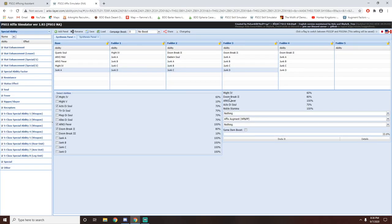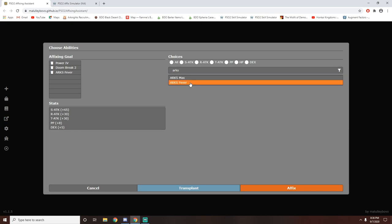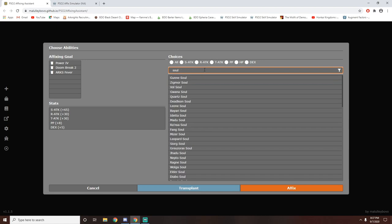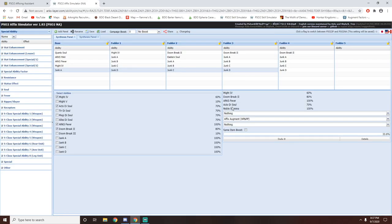So now let's fill up all the different affixes. I had Might 4, Doom Break 2, Arx Fever — so we type in Doom Break 2, then Arx Fever. We also wanted Acto de Soul as well as Noble Stamina. Unfortunately on the Japanese servers it's not called Acto de Soul — I believe it is called Act The Soul, so you have to put Act The Soul instead, like how the global server has it, and then Noble Stamina.